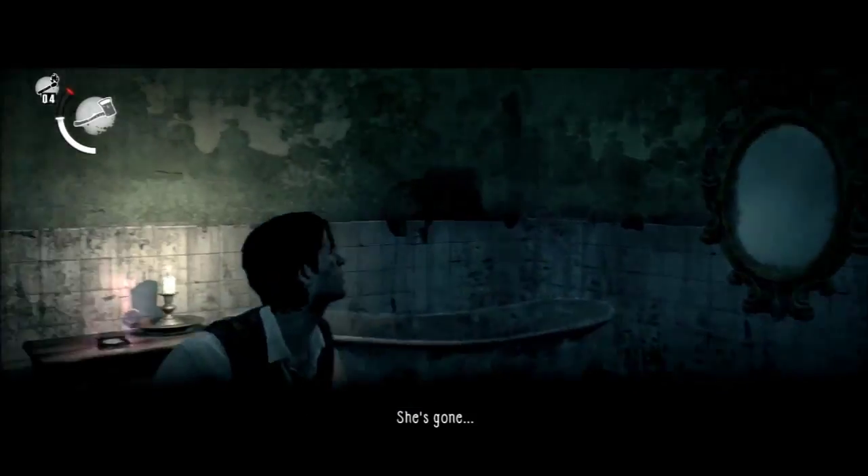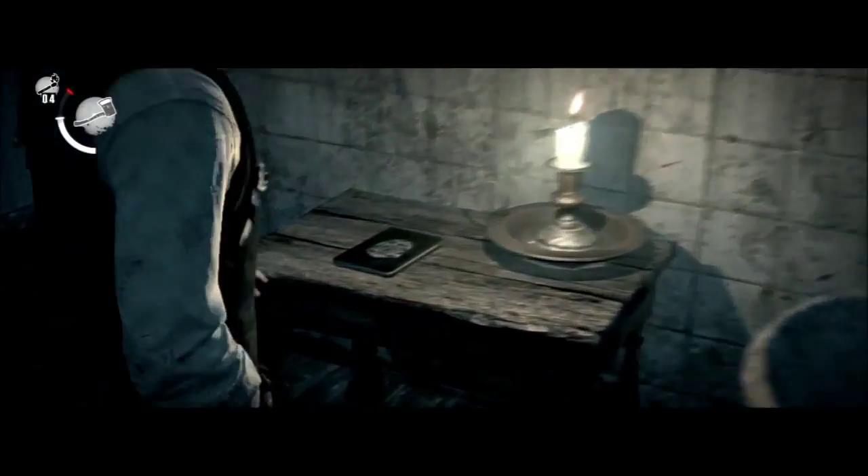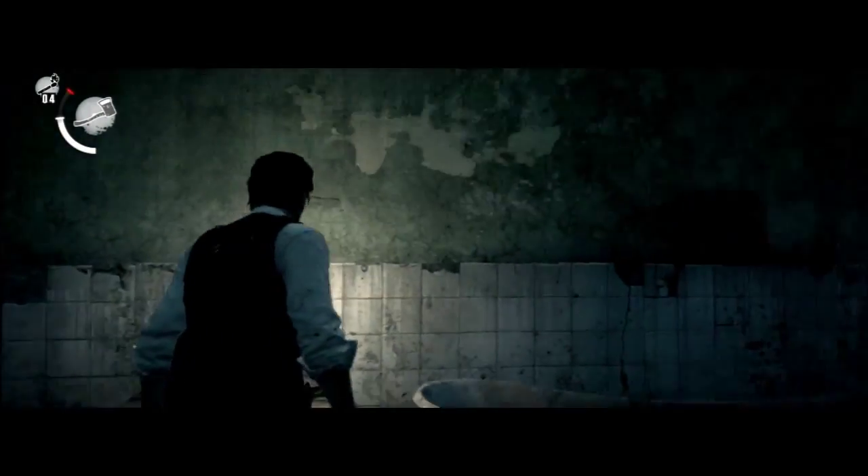More Cassiano's diaries. First day as a detective. My new partner, Myra Hansen, is a real firecracker — tenacious and no-nonsense, my kind of woman. But I've gotta watch it around her; she almost caught me checking out her ass today. Classy, man. Classy.